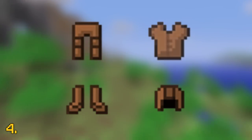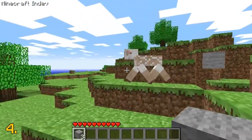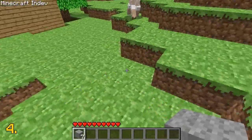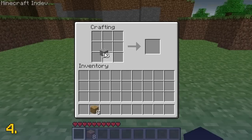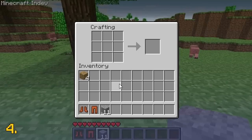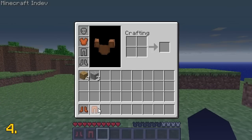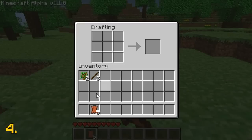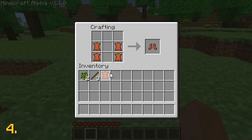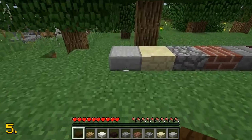Leather armour was added in the classic version of Minecraft, but it didn't receive a crafting recipe until the in-dev phase. The first recipe it was given in the in-dev version of Minecraft was very different to what we have today. Leather armour, previously known as cloth armour, was originally crafted by using wool instead of leather. The leather armour in the in-dev phase still has the same general crafting recipe as all the other armours in the game, but it's just using wool instead of leather, which is kind of strange. Then in the Minecraft alpha update, leather was added into the game, allowing the player to craft leather armour with leather instead of wool.